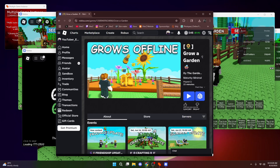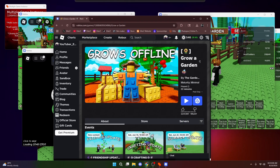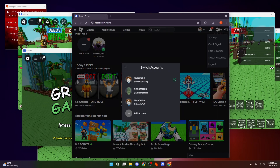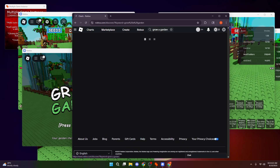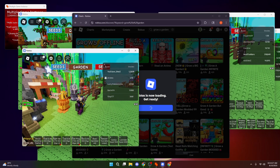If you want to log into more accounts, click on your Chrome profile — I won't show my Gmail — and you can make different Chrome profiles. Click 'Add Chrome profile' and create a new one. This account never played Grow Garden, so let me search it up, click join, and you should be able to join.